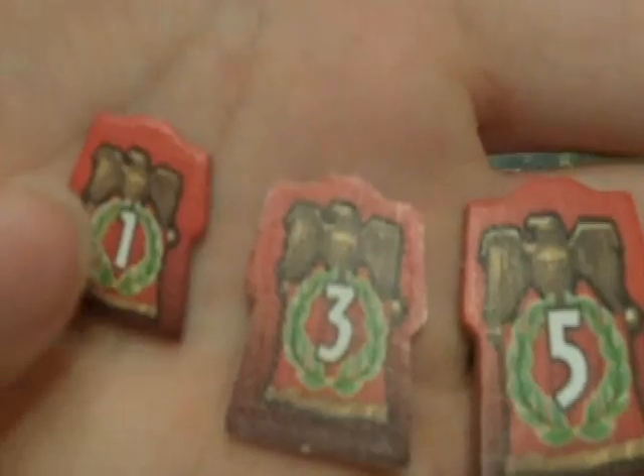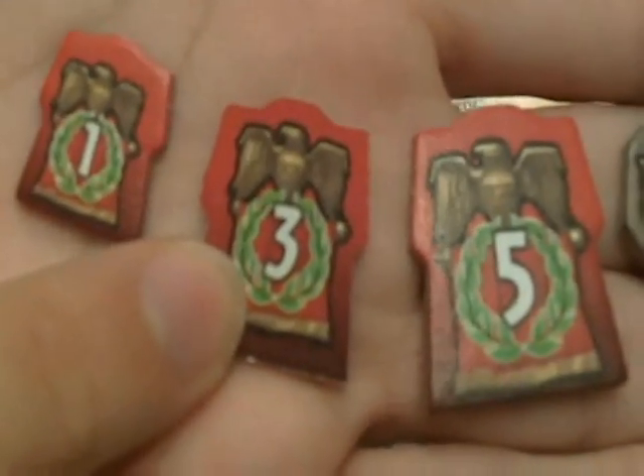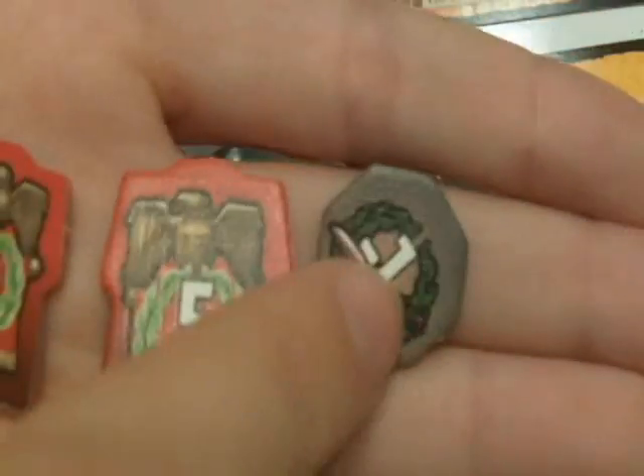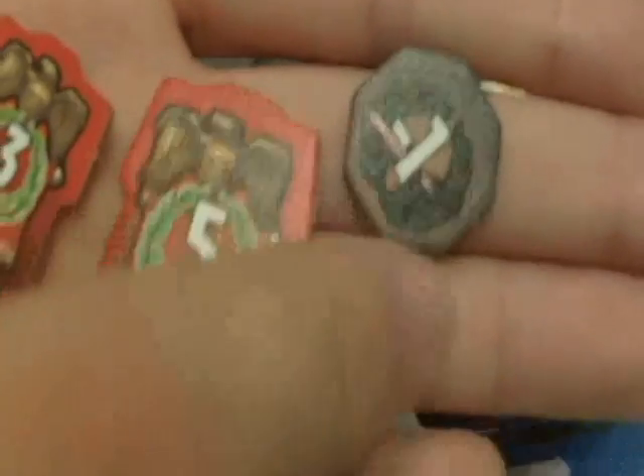At the end of each age you will check for military supremacy by seeing how many shield symbols you have. If you have more than the player on your right, during the first age you will get one victory point for each neighbor you have greater military power than, and they will get negative one point. In the second age you get three points per neighbor, and in the third age you get five points per neighbor, while they always get negative one point. Then you check the player on your left in the same manner.